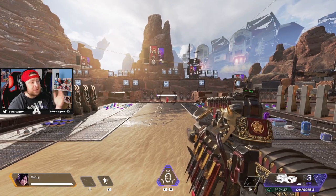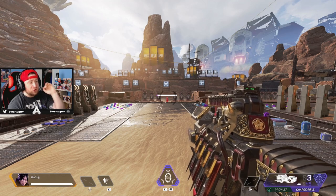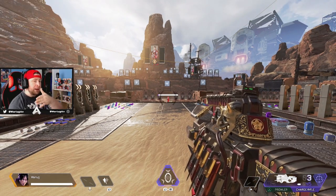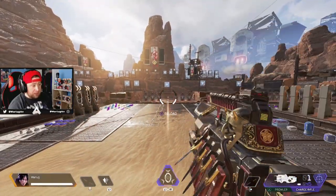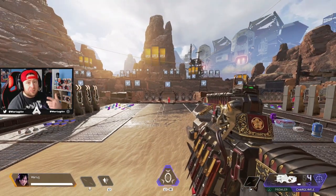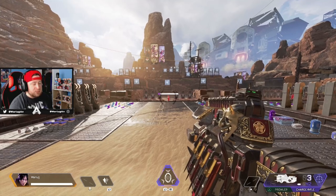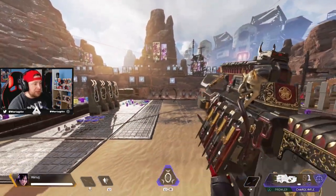With other snipers like the Longbow, Triple Take, or Sentinel, you have to lead your target slightly. But with the Charge Rifle you just beam — it hits exactly where you're aiming even against moving targets. You deal 90 damage per shot, and pros are starting to use it because it ticks down damage so efficiently, making it probably the best gun in the game for leveling up evo shields quickly.